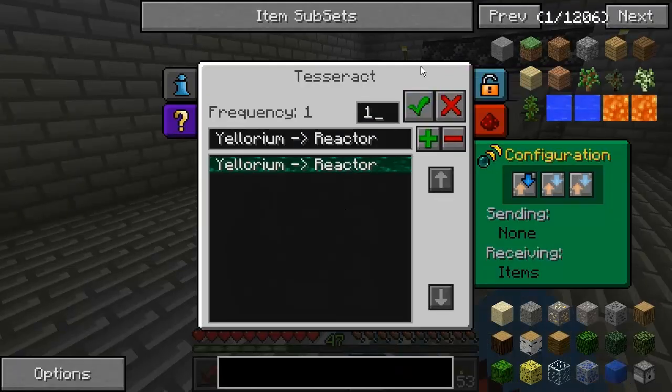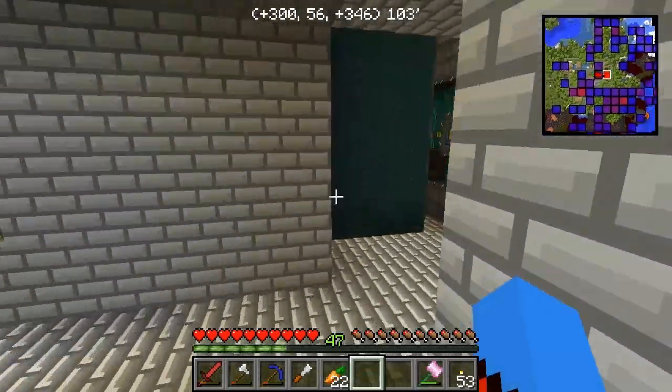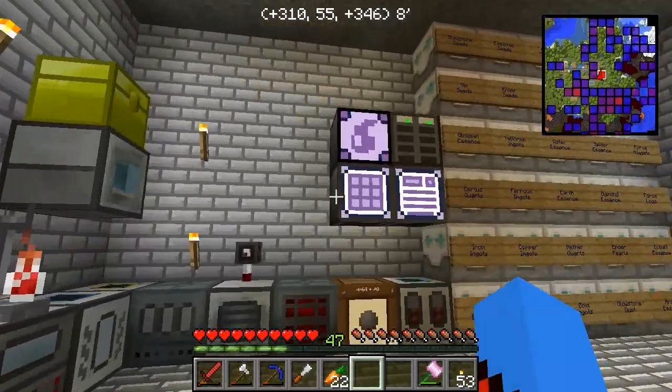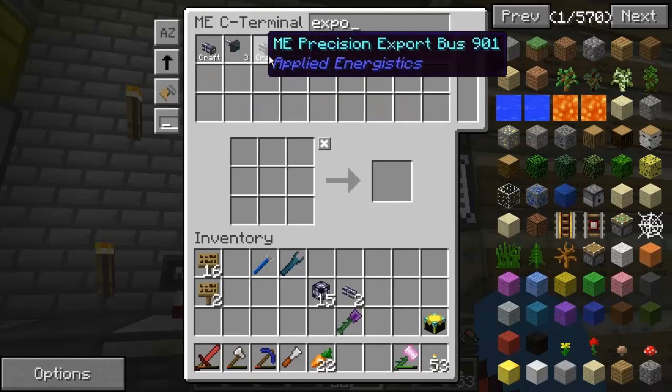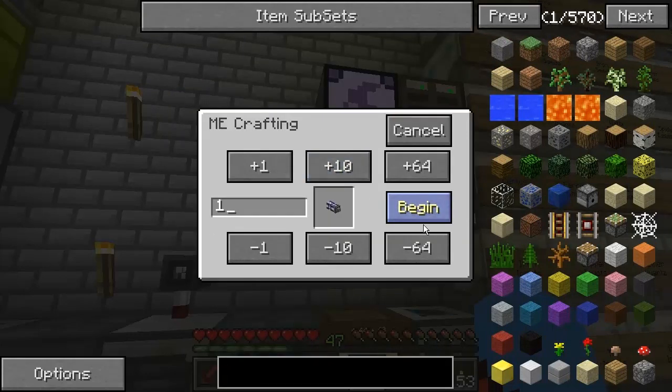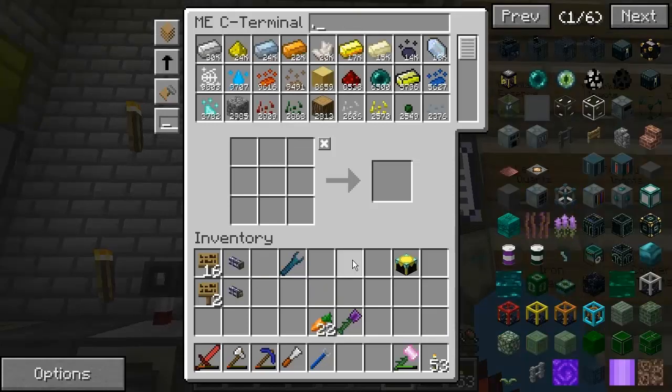Let's go back and get ourselves an import/export bus. I'm pretty sure I've got one on autocraft — an export bus, precision export bus, or a basic one. I don't know if this is going to work because it's something I'm just testing off the top of my head. Let me give this a quick test to see what I can come up with. Alright guys, I've tried and tried and tried to make that work with the tesseracts — it doesn't work.